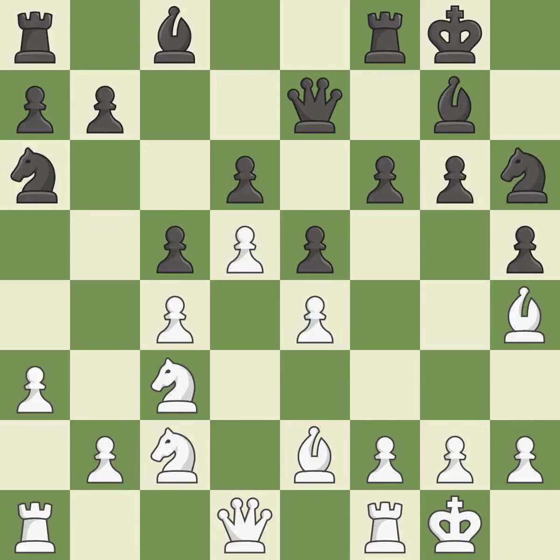This threatens to win a bishop. This stops the opponent from being able to win a bishop — excellent. The rooks can now see each other, allowing them to provide mutual defense — excellent.